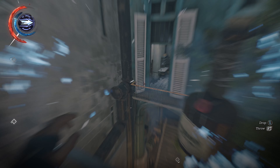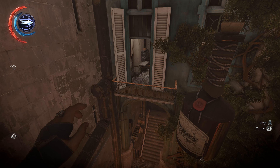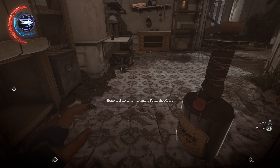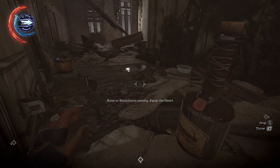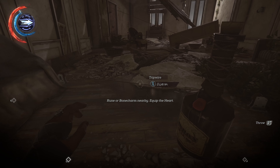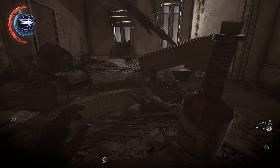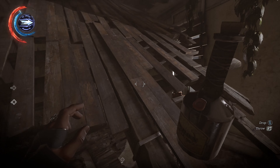Once you're done with all of that, head over here and you're going to get up on this balcony because there's an outsider shrine over here that you want to grab. When you get in here, watch out — there are a ton of tripwires. Make sure you're checking for all of those. If you have dark vision with greater dark vision, you can always enable that and that'll let you see all the tripwires in here. But we haven't picked that up, so we're kind of flying blind.